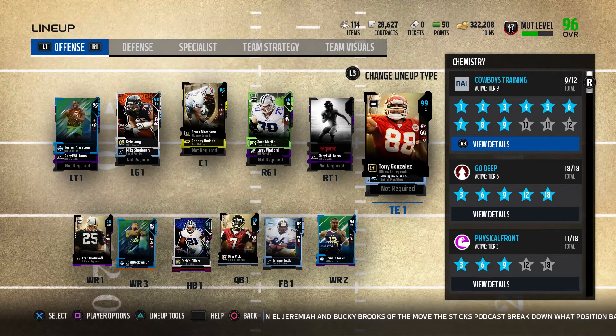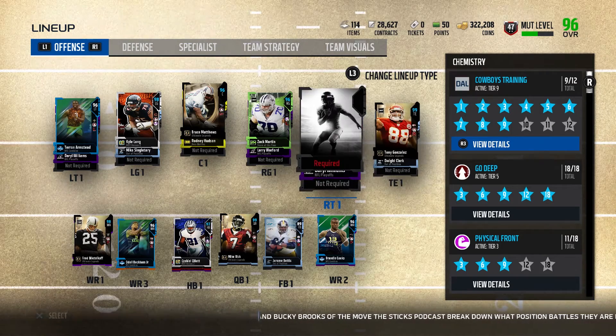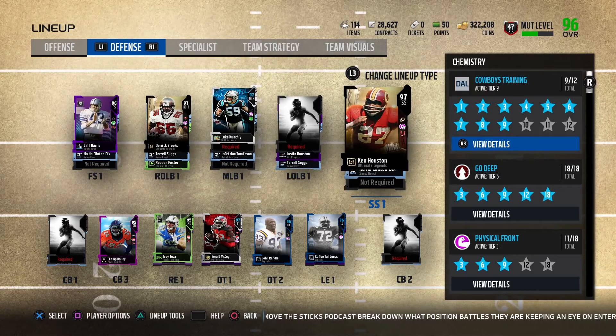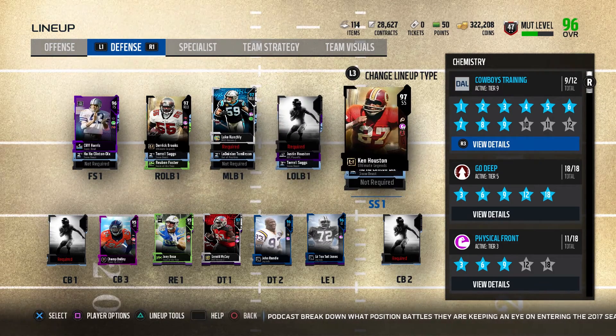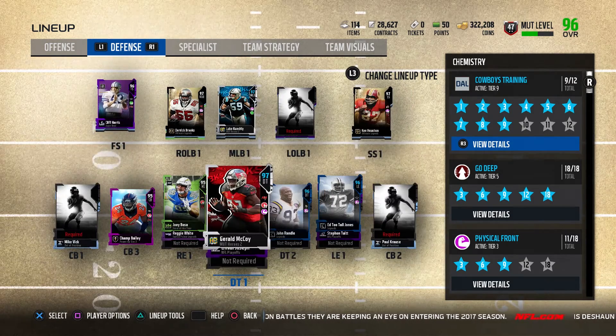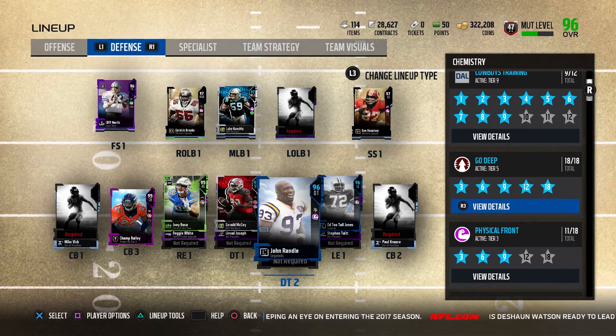Tony Gonzalez always has a glitchy tight end card in the game, so hopefully it'll play really good for us. We got to grind out some more Weekend League games. Here's my defense — we picked up 97 overall Ken Houston. We're going to center our defense around Physical Front, with a little bit of Read and React and blanket coverage in there too.